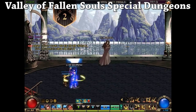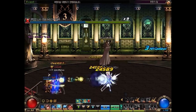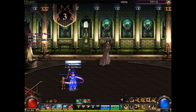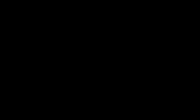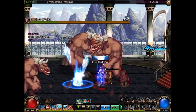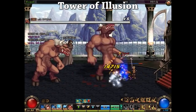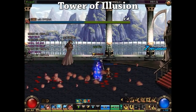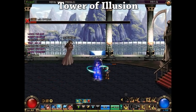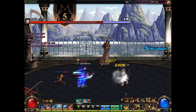Let's cover these first as these will be the most relevant to early players. The first two towers cost a Dreyfus' Invite. You only get 3 Dreyfus' Invites per day and they don't stack, so if you got them, use them. Tower of Illusion is a tower you encounter at level 40 — it's the first special dungeon you'll play in the Valley of Fallen Souls. There are 15 floors of monsters and APCs, and your reward for completion is 4 cards of either items or gold.